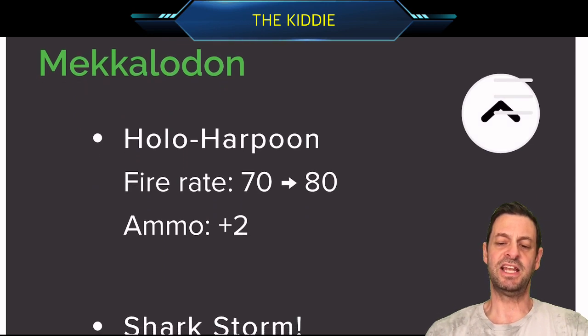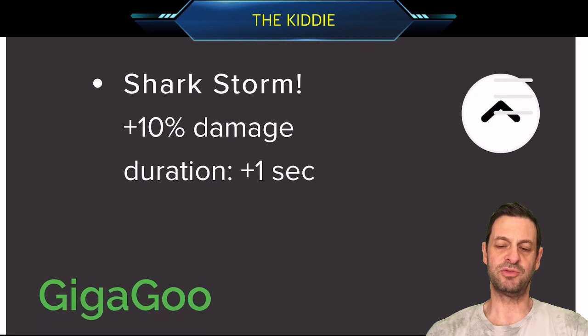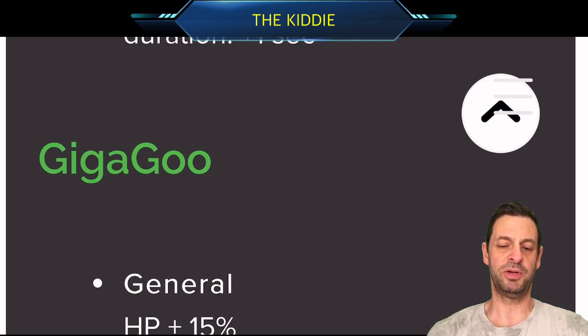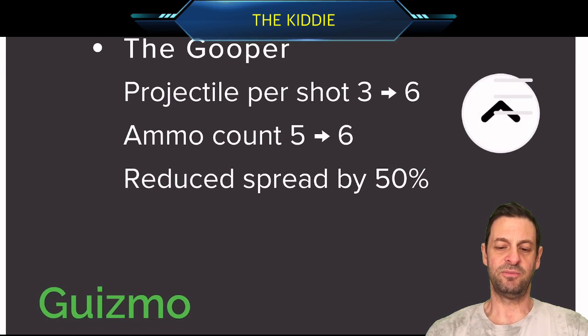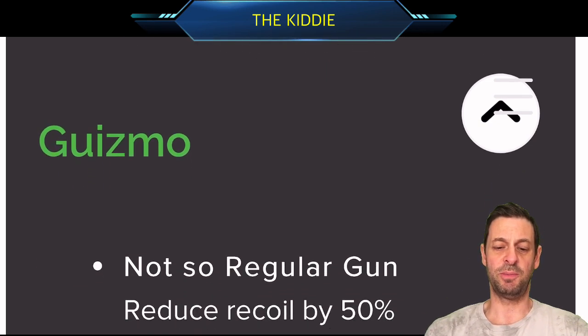Mechalodon is getting a little bit of a buff — a little bit more ammo, fire rate, more damage with Shark Storm. He's not too bad; he's not meta, but he's pretty reliable, pretty handy. Gigagoo gets a little bit of HP and a little bit of better regen. He's going to be a little bit better, but again, not quite good enough for the meta in my opinion.